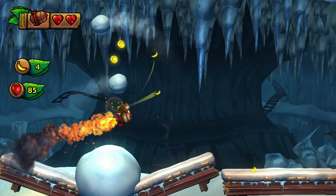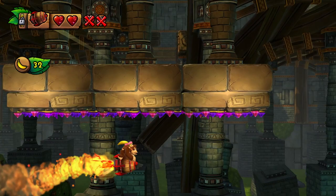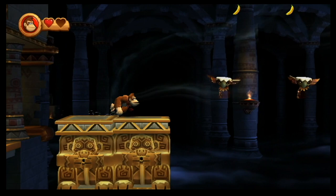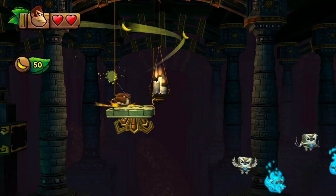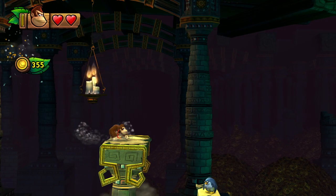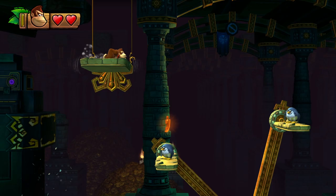The second improvement is with the boost received when jumping off an enemy. The timing on this was extremely unforgiving in Returns, with a tight window to press the jump button and receive the boost. Tropical Freeze addresses this issue — the timing has been tweaked, and I rarely found myself missing the boost when bouncing off an enemy. When it did happen, it always felt like my fault. Because of this, moments where the player is tasked with bouncing over a row of enemies becomes a fun and engaging challenge rather than a stress-inducing endeavor, and this made all of the K levels better.